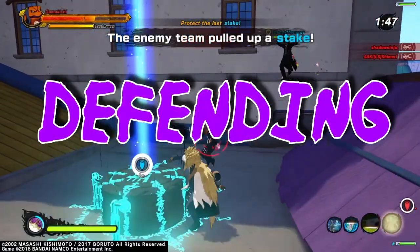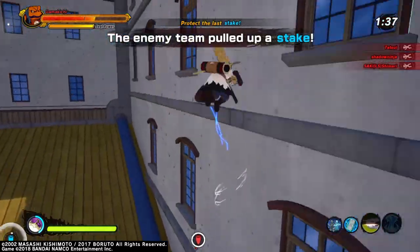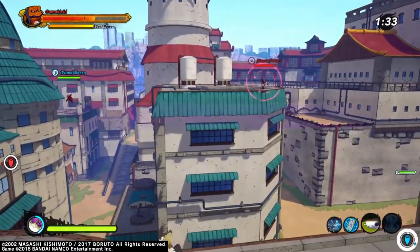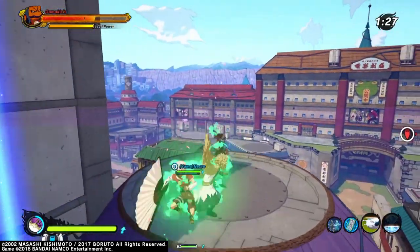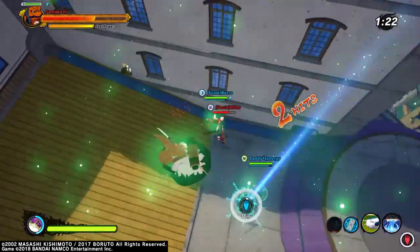On the defending side it's completely different, and that's another reason this game mode isn't balanced — it's like you're playing two different games depending on whether you're attacking or defending. If you're defending, you basically want to run builds like you're in combat mode because all you're going to be thinking about is killing the other team. Make sure you come in with some kind of sand shield and water pillar breakers, because the other team will probably have those to try to pull up the stakes.